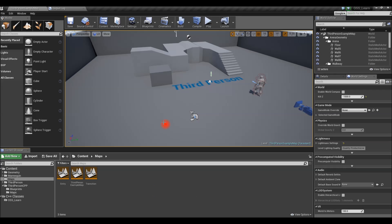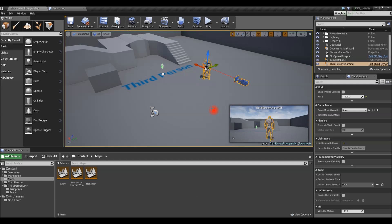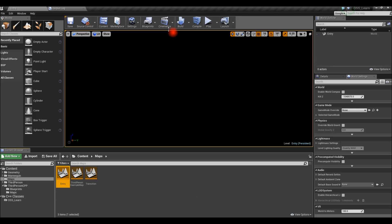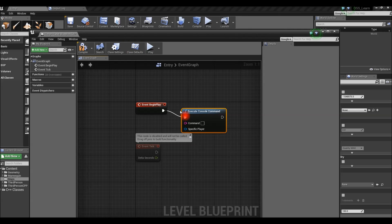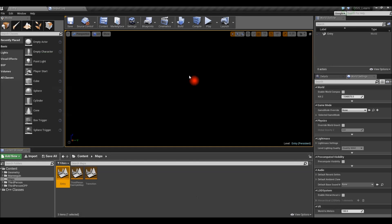Close out and save all. In ThirdPersonExample, delete the default pawn placed in the template and save. Switch to the Entry map, go to Blueprints > Open Level Blueprint. In Begin Play, run a console command from the controller — the command is 'open' followed by your server IP address, for example 192.168.1.102. Compile and save, and we're pretty much done inside the editor.